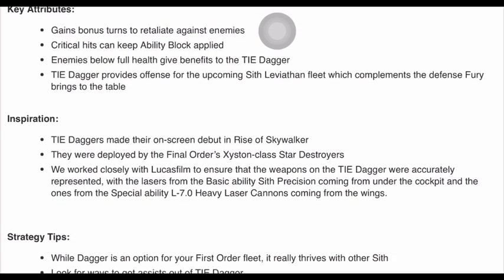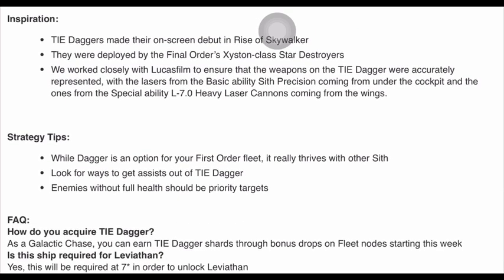Tie Daggers made their on-screen debut in Rise of Skywalker, deployed by the Final Order's Xyston-class Star Destroyers. They worked closely with Lucasfilm to ensure the weapons were accurately represented — lasers from the basic ability 'Sith Precision' coming from under the cockpit, and from the special ability 'L70 Heavy Laser Cannons' coming from the wings. Strategy tips: while Tie Dagger is an option for First Order fleet, it really thrives with other Sith. Look for ways to get assists out of Tie Dagger; enemies without full health should be priority targets.